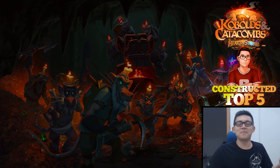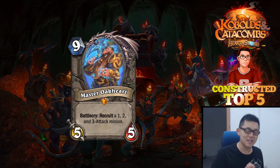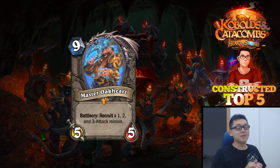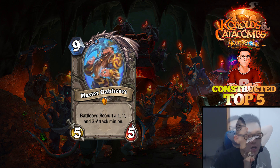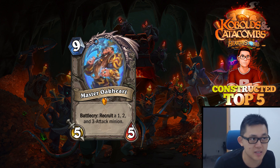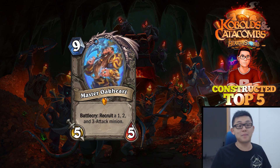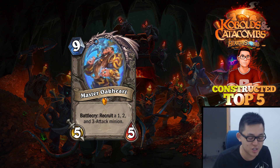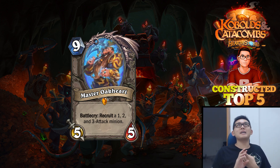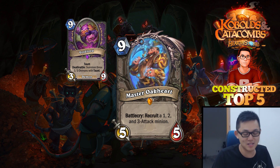The final card that makes the top 5 list is Master Oakheart. This card is actually the most interesting card of the expansion, and the power level is insanely high. For 9 mana, you get a 5-5 and a Battlecry — 9-mana 5-5s are pretty terrible on their own, but the Battlecry is very interesting. You get to recruit a 1, 2, and a 3 attack minion, so when you play Master Oakheart, you basically get 4 minions at once. Recruit means you pull the minions from your deck and put them on the battlefield immediately.